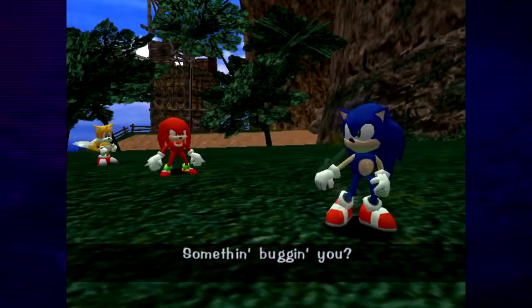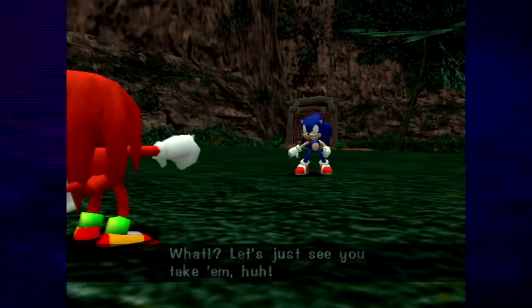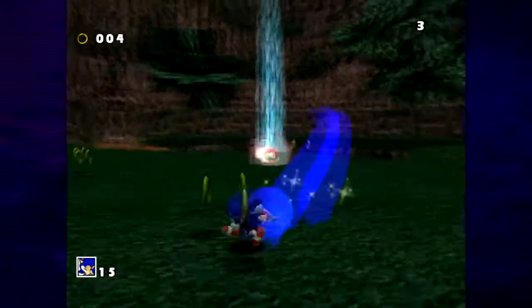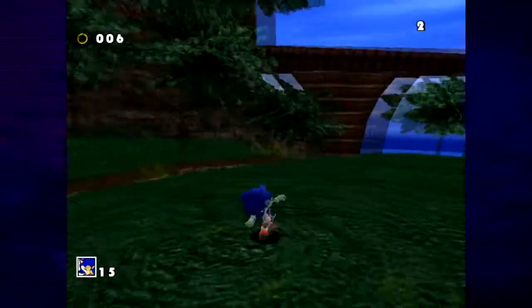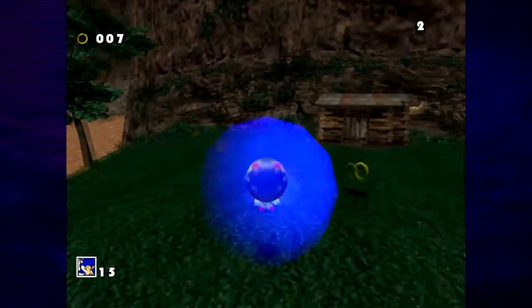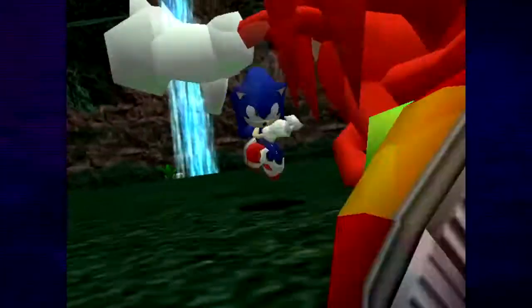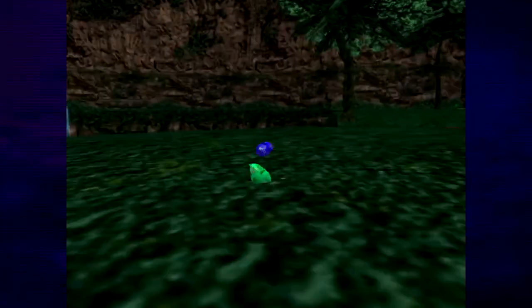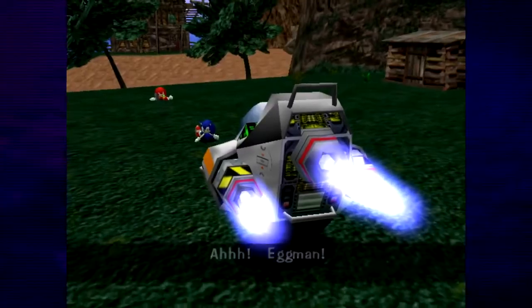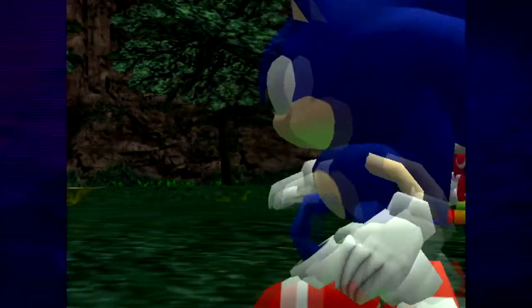I think after this boss would be a good time to close out this episode. Tails' whole arc is more about learning to value himself and knowing he can do things outside of Sonic's shadow - but not quite 'I need to step up and be the main character.' He's at a really dependent stage right now. And now we've got big boy Knuckles! Why is Knuckles always after Sonic? This is the second time he's been tricked.